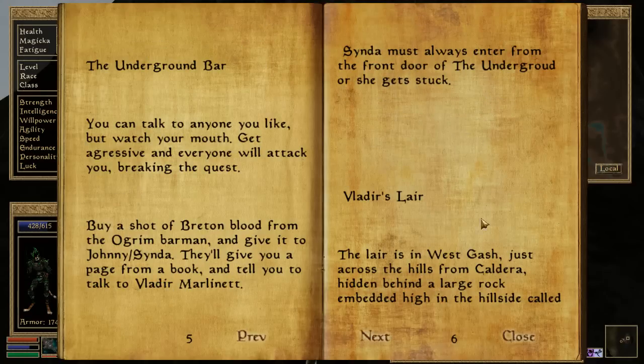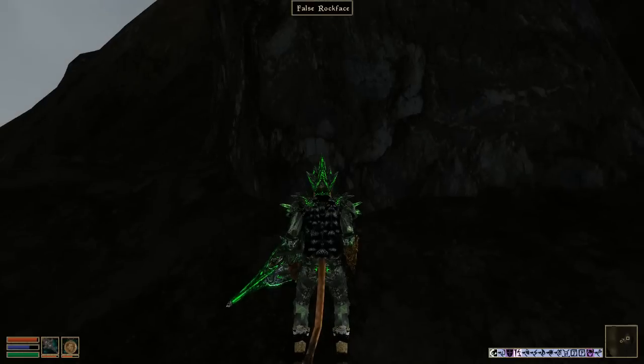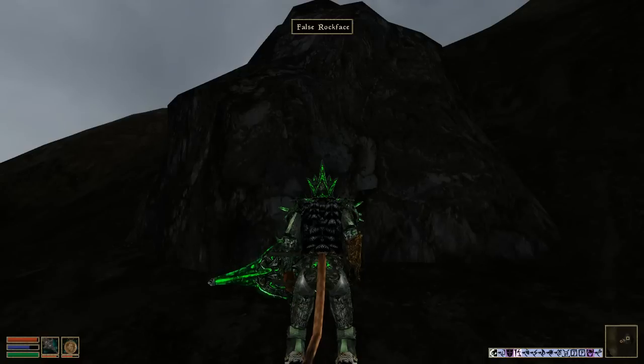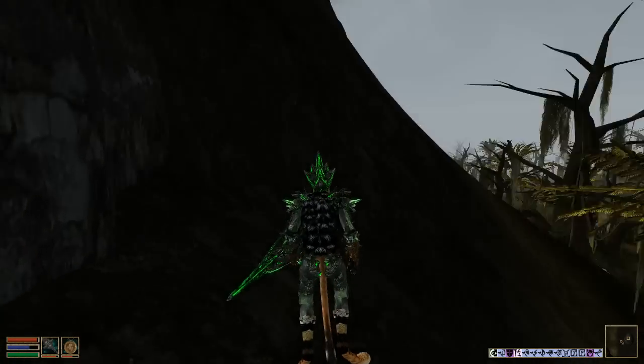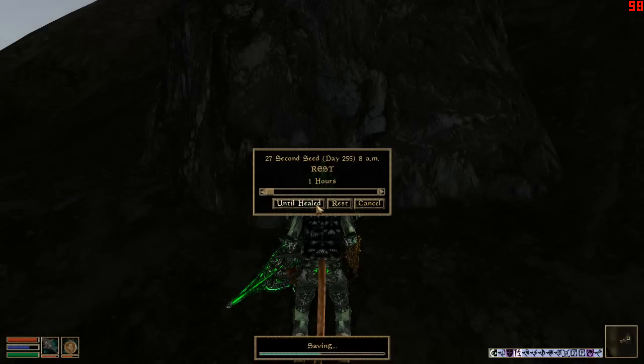We were supposed to seek Vlodir's Lair in the West Gash, just across the hills from Caldera, behind a large rock. Well, there's Caldera, and there are hills here, and over here will be the Caldera Mines, and here there are more hills. On the opposite side of those hills, we found a false rock face, which presumably is what we're looking for. I did the searching off-camera because it would be boring to watch me patrol around forever. Believe me, you didn't lose much.